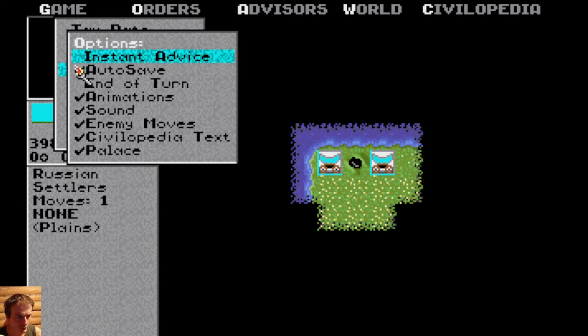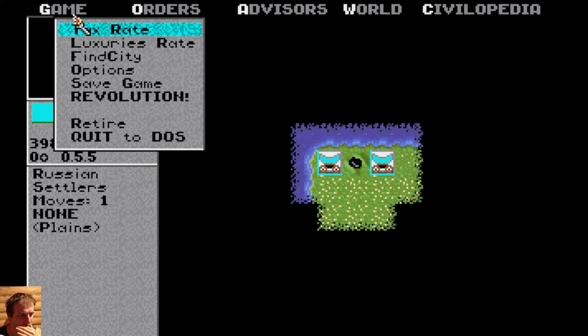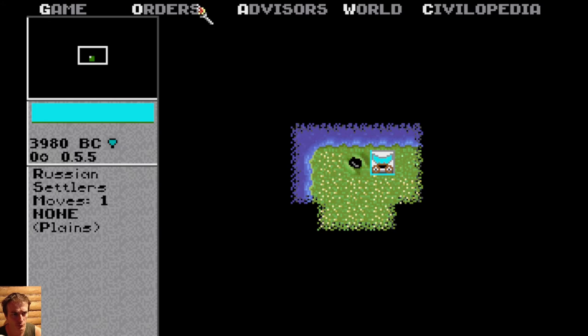You could remove some stuff like auto-save prompts or palace prompts, because you could accidentally click and end the turn. Also there's Civilopedia text. Instant advice — that's what you should remove, because there is a bug which may get it stuck. Also there is a button 'Revolution'. This way you will change from despotism to monarchy or to democracy — but for now, you don't need it.